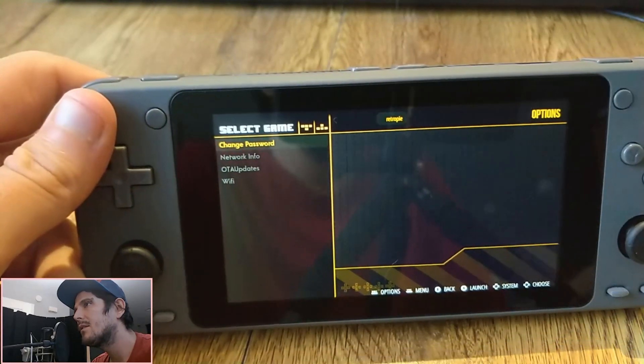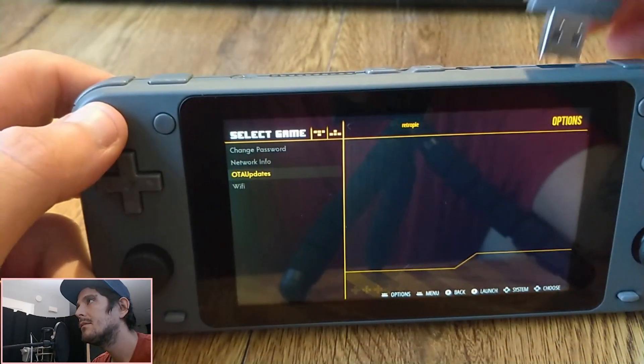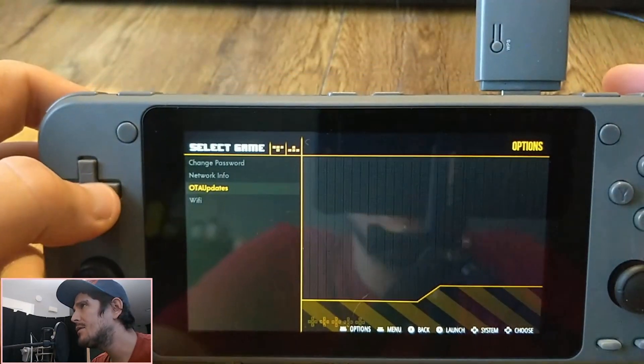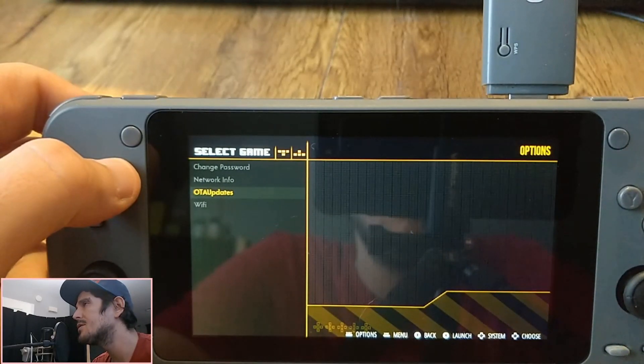First thing here, plug in some internet. Since we have the USB-A port, I find that 5G works much, much better than 2.4.